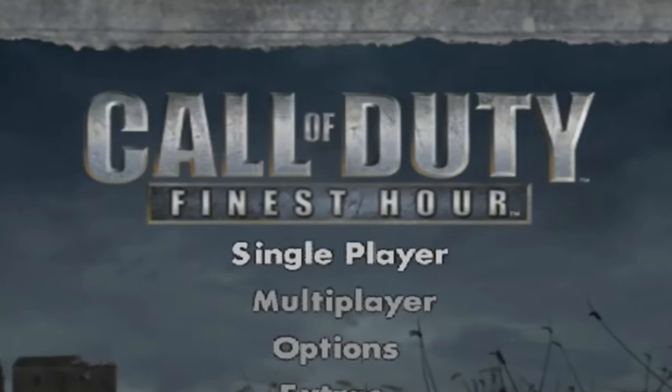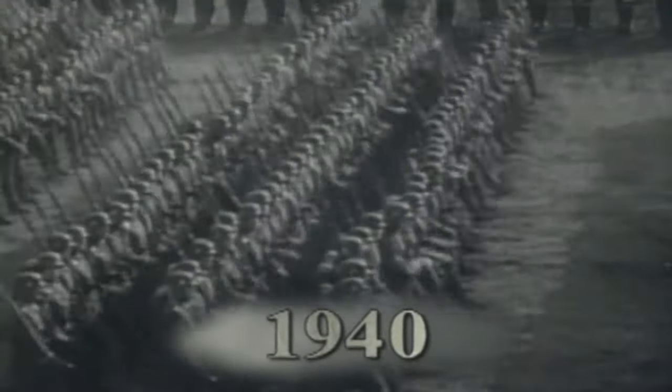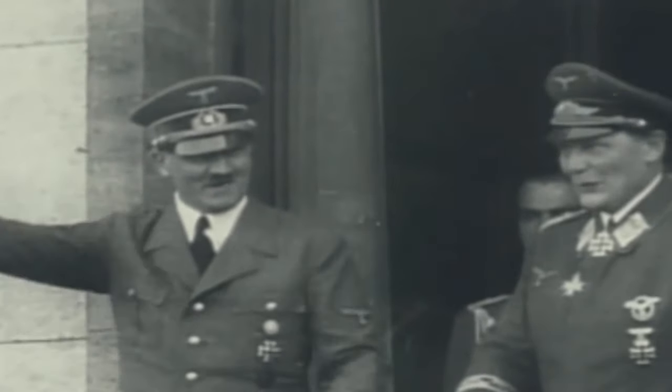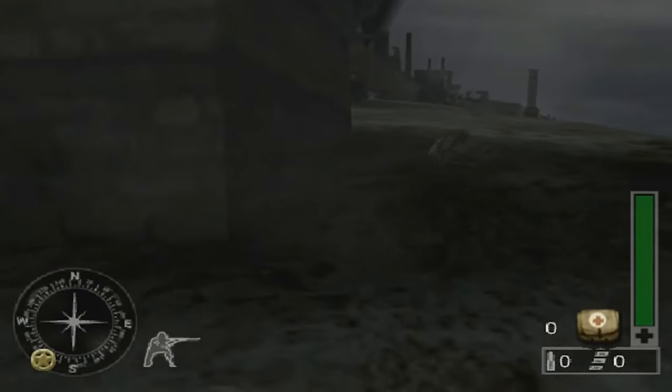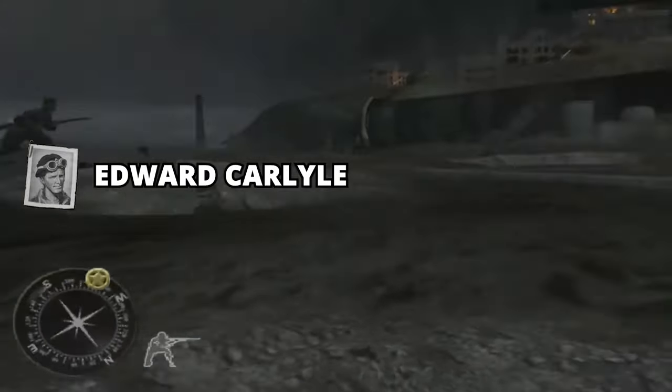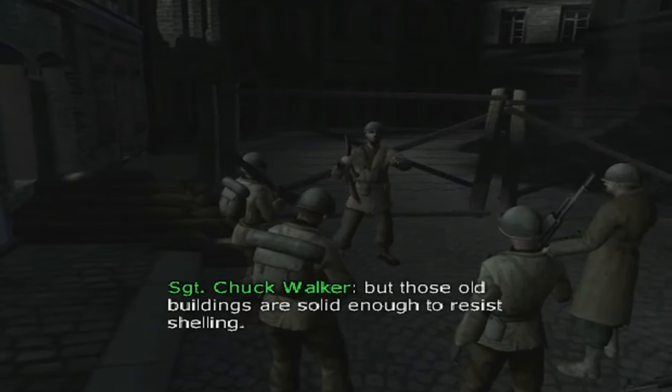Subsequently, Call of Duty: Finest Hour is also based on the Second World War and set in the 1940s, however towards the end of the war. The main difference is how it captures the war from three different fronts. Players play as Alexander Sokolov of the Red Army on the Eastern Front. On the Western Front, players largely play as British Commando Edward Carlyle. On the African Front, players fight as US soldier Chuck Walker.